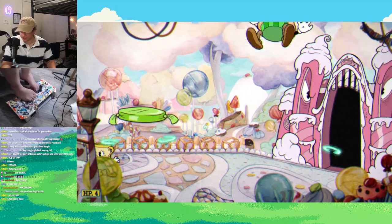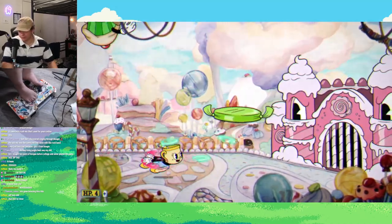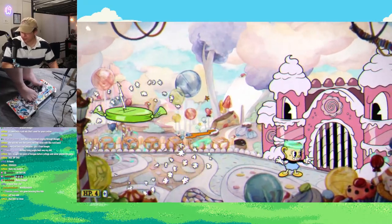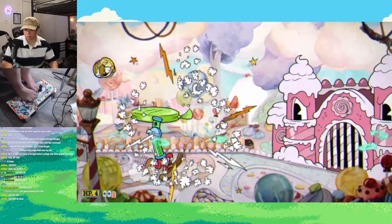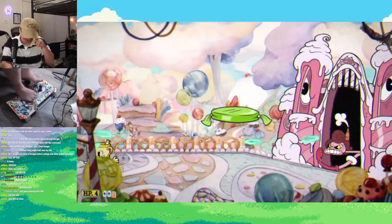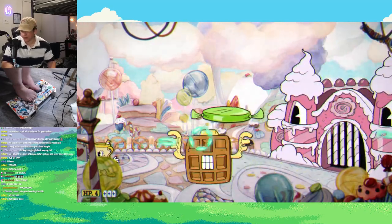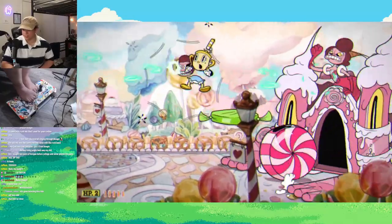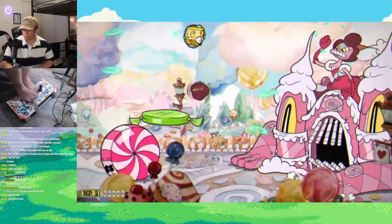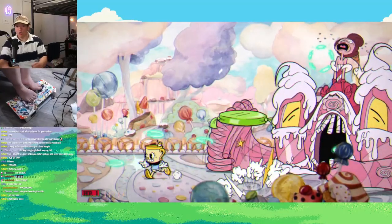I then made my way over to Baroness Von Bonbon, and I absolutely decimated this boss. The first lackey she sends out is the cupcake — absolutely destroyed. The second lackey, the gumball machine — too easy. The third lackey she sends out is the waffle, and I ate that waffle up. And then Baroness Von Bonbon herself during the final phase — all I did was jump around, spam my roundabout, and she went down without a fight.